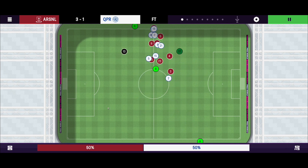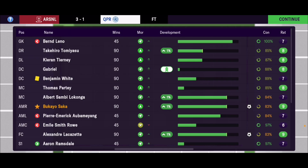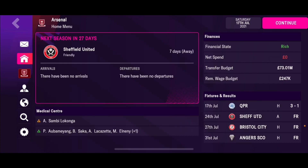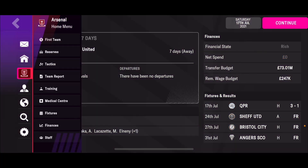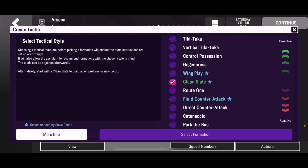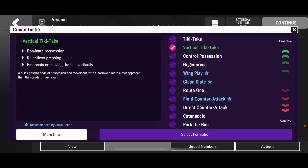Tactics, formations, and player roles. Let's go to the menu on the left — hit the red button, third from the top — and go to tactics. Just like last year, we can set tactical style, our formation, and player roles. The starred blue ones are suggested based on the players we have, but I play my own way. We're going to play vertical tiki-taka.